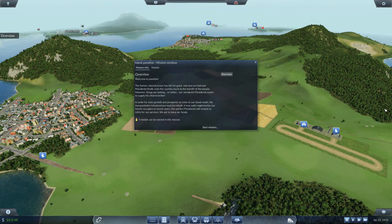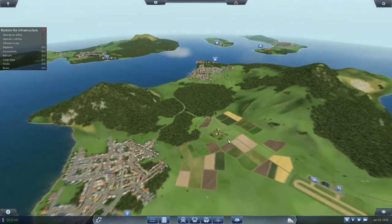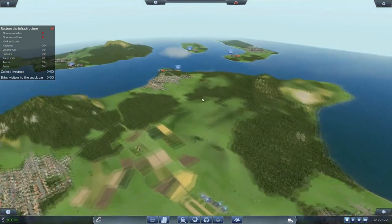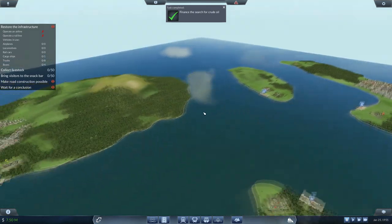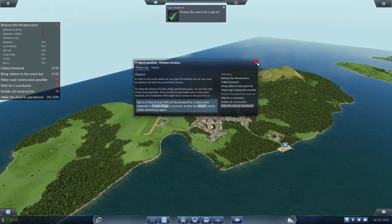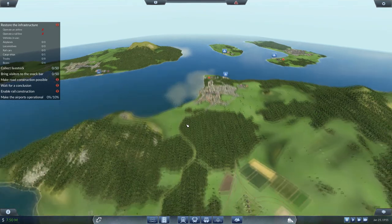Hey, Super Cool Dave here just playing Transport Fever, and I'm going to show you how to get all five gold medals in the Island Paradise mission in the European campaign. Click Start Mission, close this box, make sure the game is paused. Close the diner, close brickworks, close oil finance drilling — jump to the left, click on here, close, click on here, close. This will unlock a bunch of extra missions and give you extra vehicles.